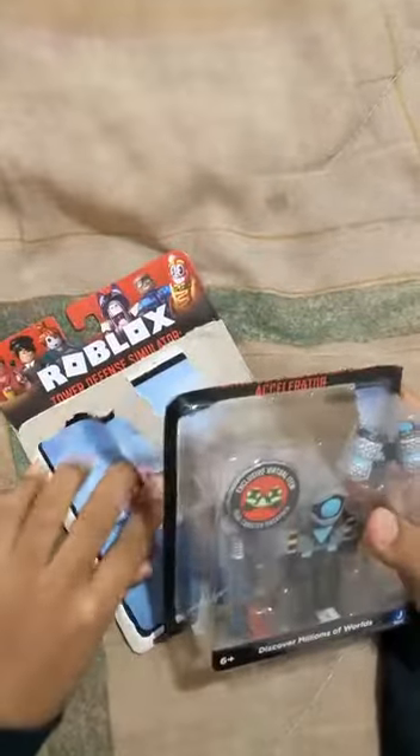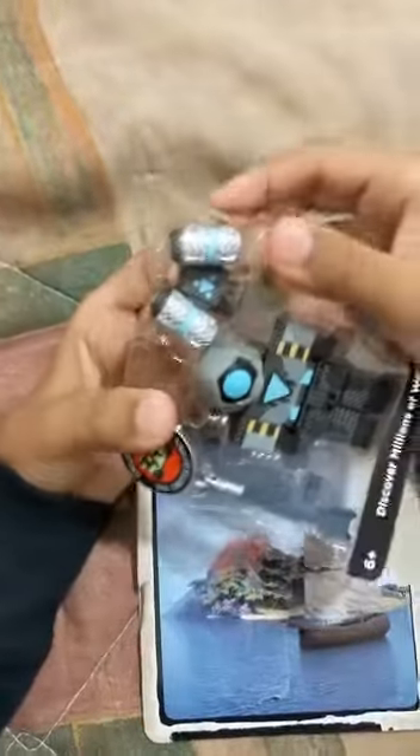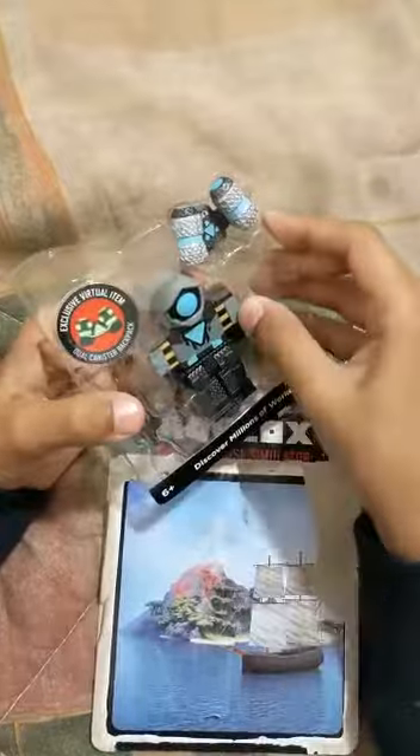So I'm gonna be opening the Accelerator from Tower Defense Simulator. Let me just get this — okay, and here it is. This is the back. I don't know how you get this thing out. Oh wait, let me try to get the Accelerator out first. Okay, so I got this out and now I just need to get this out.